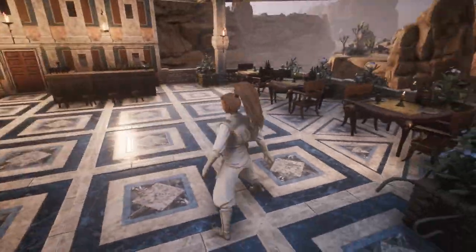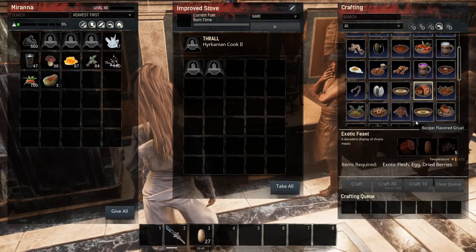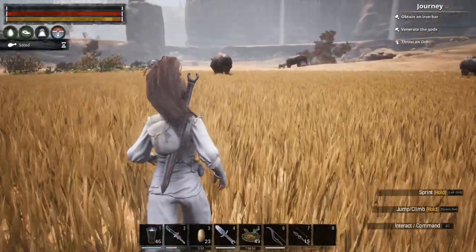Now you know where the recipes are, so you can start collecting them as you progress through the game. At higher levels, foods give added benefits. Rhino Head Soup is a really good meal — it feeds you, quenches 14 points of thirst, regens 7 points over three seconds, and gives plus-three encumbrance. It's a great one to have when out farming, giving that extra bump in encumbrance to help you get back to base with everything you've found.